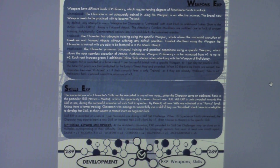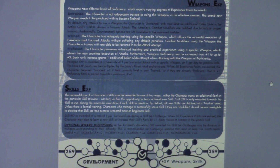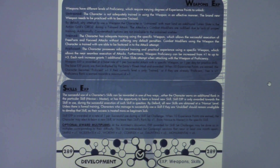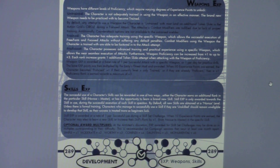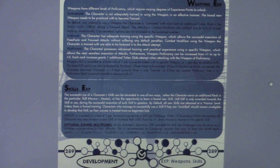On page 289, skill experience is awarded at a rate of one per successful use during a skill set challenge. When 10 experience points are earned, the character can learn a new skill or increase their skill level by plus one rank, from novice all the way to mastering that particular skill. There are optional award multipliers at the bottom — an optional addition where you're awarded not only for using the skill, but based on the skill's difficulty in the situation.